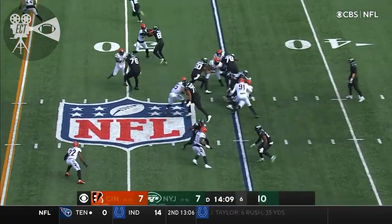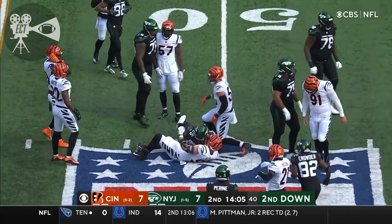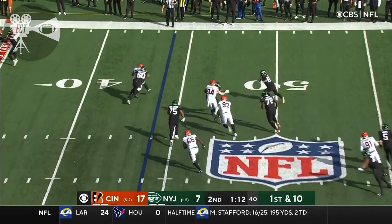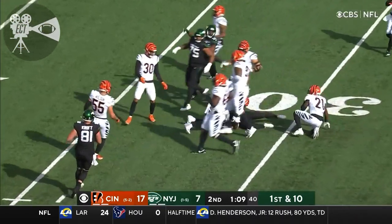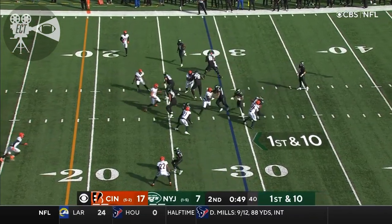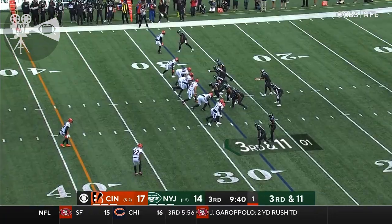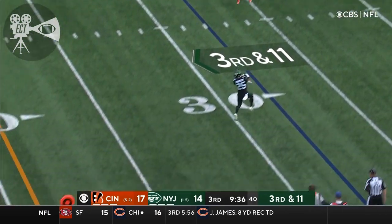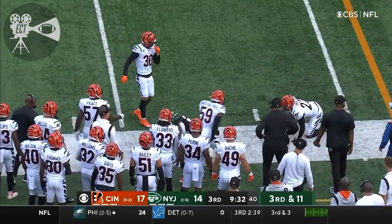Michael Carter, first and ten — hand off here to Ty Johnson, a former Detroit Lion. It's out to Johnson, he finds a gap inside the 30, brought down. A rhythm here for Mike White. First and ten — hand off here to Johnson. They get it off to Johnson, he's got the first.